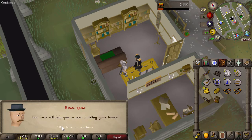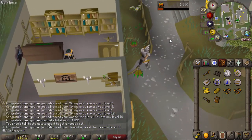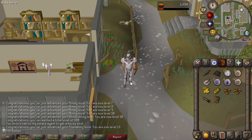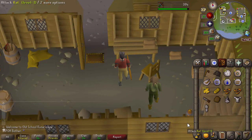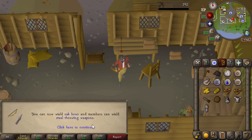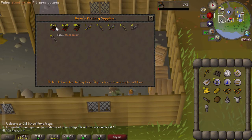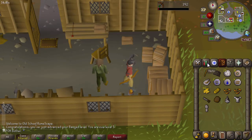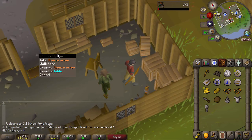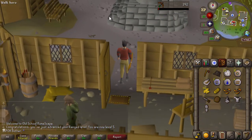There we are - now I have a starter house in Rimmington and a saw, so I have everything I need to train construction. Well, almost everything - I just need to get the planks and the nails, but I have some ideas on how to do that. This was not a fun skill to train, but there is 5 ranged. I decide to get that so I can now use oak bows, because the shop here only sells oak bows and higher, and also steel arrows, which I need an oak bow or higher to use. So I had to pick up the bronze arrow spawn and kill the rats in here.